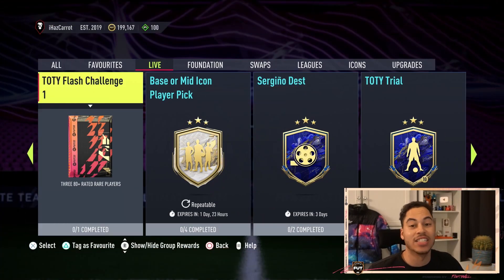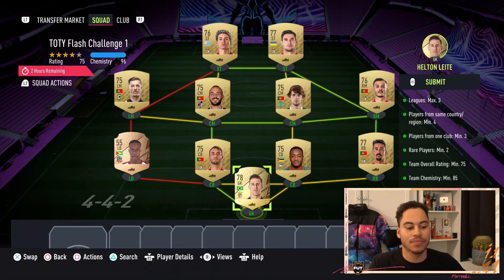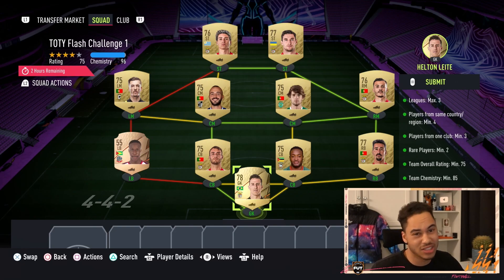From this squad we get ourselves three 80-plus rated rare players — so basically three rares, 80-plus rated, which is pretty decent. This squad will cost you around 5,000 coins roughly.